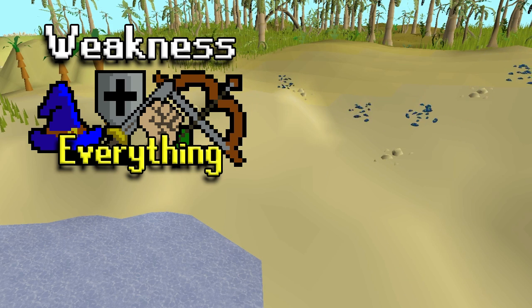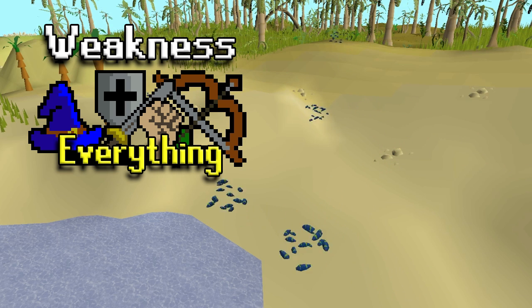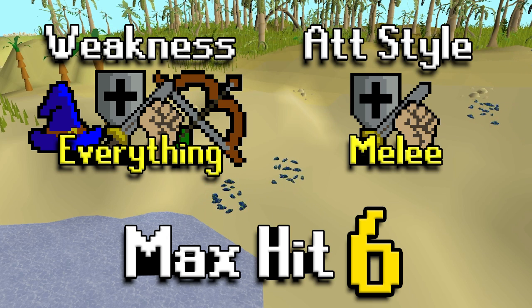Harpy Bugswarms are weak to everything, so you can use what you'd like. In this video I'll be talking about melee and range since those are the two best methods of combat in my opinion. Magic has its spots but for general Slayer purposes those are the best. Harpy Bugswarms have a melee attack style and their max hit is a six — not too high, but higher than most people would think just casually looking at them.